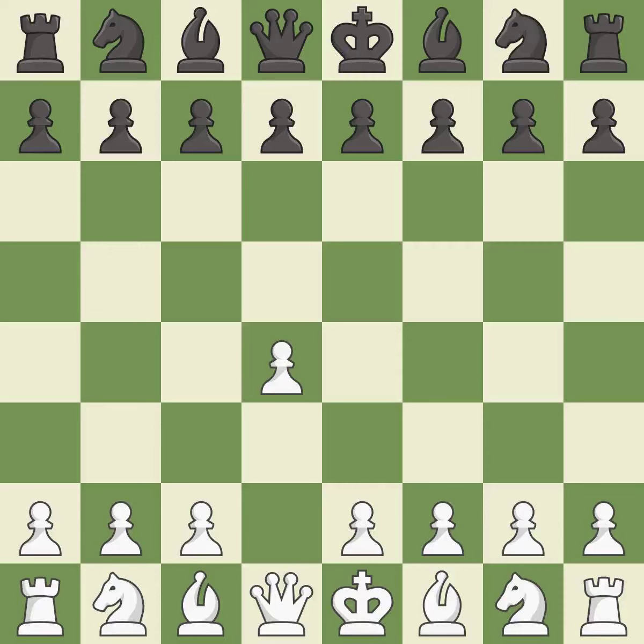Opening with the queen's pawn controls the center and usually leads to a more positional development of the pieces. The Indian game begins by controlling the important e4 square with the knight rather than a pawn. C4 builds a strong center by controlling the important d5 square and creates a square for the knight to come to c3 without blocking the c-pawn.